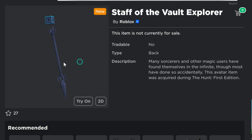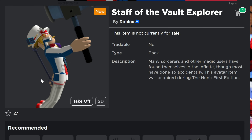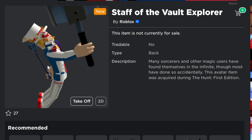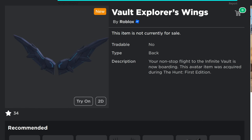This one here is the Staff of the Vault Explorer — it looks like a pretty cool little back staff. You can see some items are earned in blue and some in gold, and we'll talk about exactly how that works. The staff is what it looks like on your back — it's probably just the position my avatar is in that makes it look a bit weird.